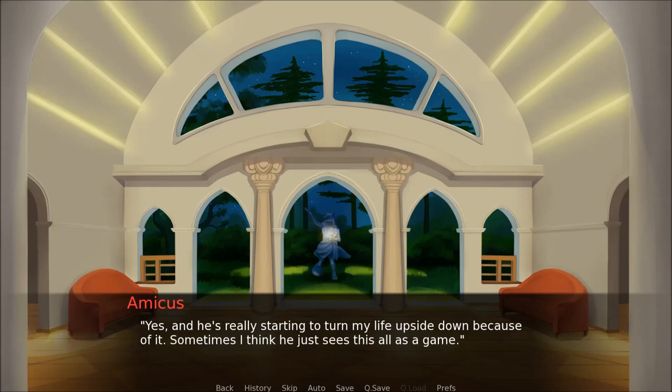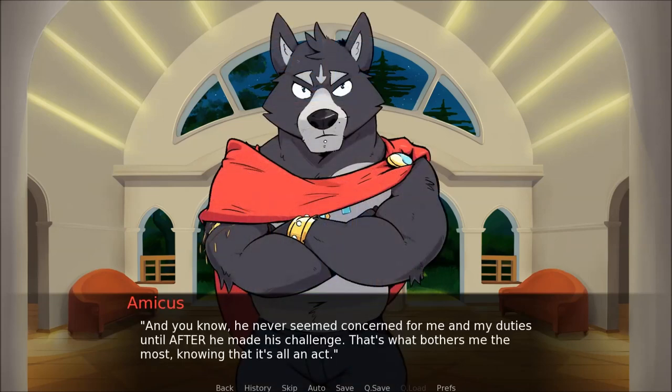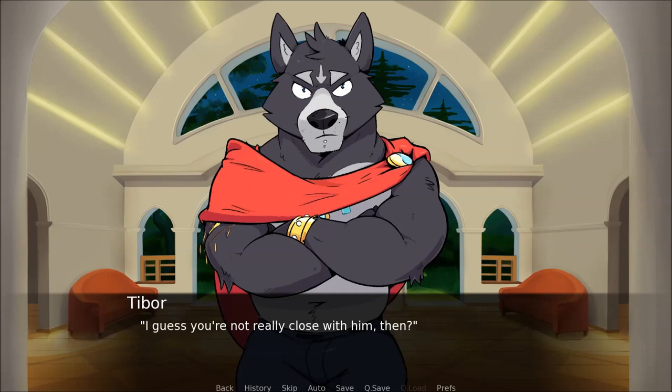We come to a stop at what looks like a door. It's completely smooth, made of what also looks like marble. Amicus doesn't make any move to open it. He never seemed concerned for me and my duties until after he made his challenge — and that's what bothers me the most, knowing that it's all an act. I guess you're not really close with him, then. Well, not since we were pups, no.